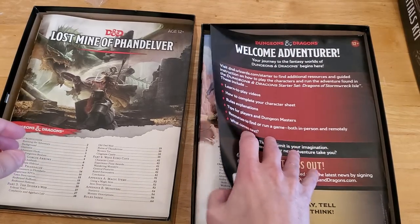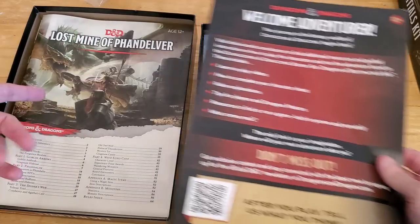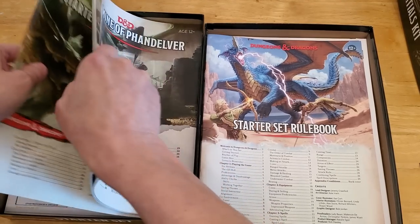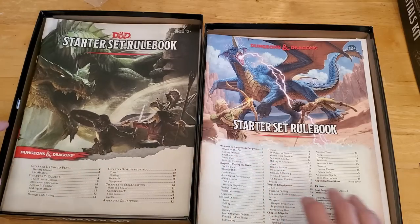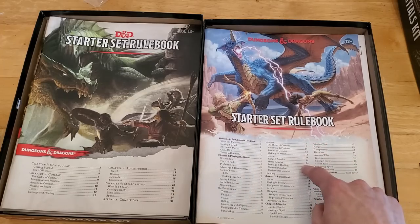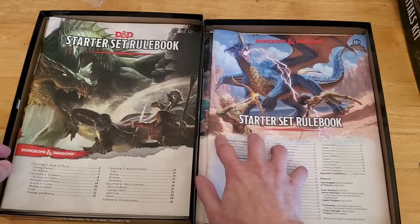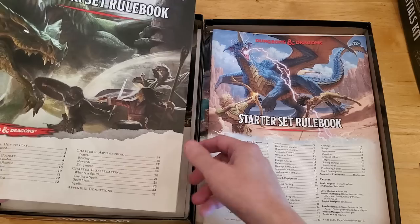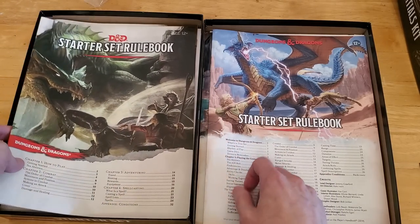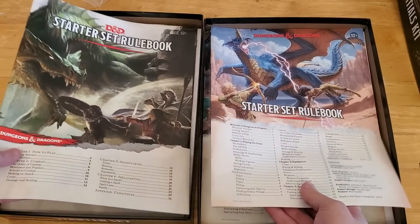There's just this little bit of advertisement in the new set — I don't think there was this type of advertisement insert in Lost Mine. In Lost Mine, we have the starter set rulebook, and in the new one we also have a starter set rulebook. The layout is probably different, but the rules are going to be fairly similar, although Lost Mine was released before the rules were finalized. So there are probably some things in there that are actually a little different from today. But yeah, you get a starter set rulebook in both.